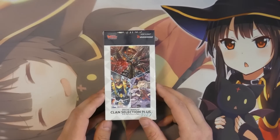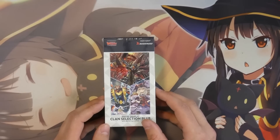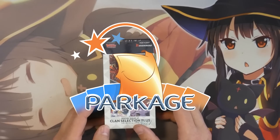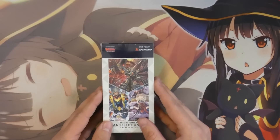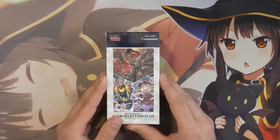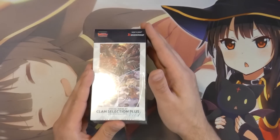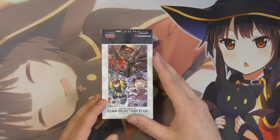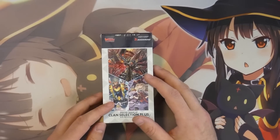The main reason we're doing this video is because from this set onwards, we are actually being sponsored by the lovely folks over at Parkage. For anybody that doesn't know, Parkage is a French TCG store located in Paris, and they also have an online store. So it's the ideal place to get your cards, especially if you're located in Europe. If you're looking for Clan Selection Plus Volume 1 or Volume 2, you can get singles, and they have pre-orders open for the next set.